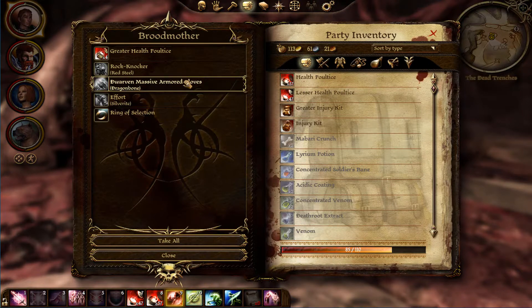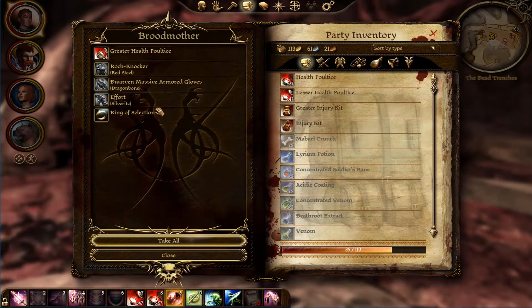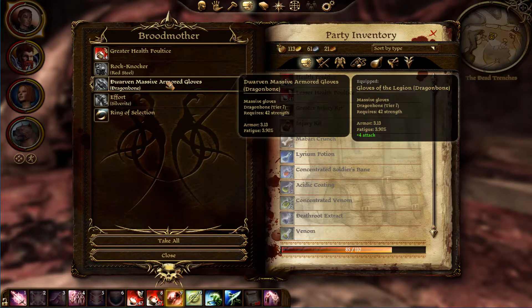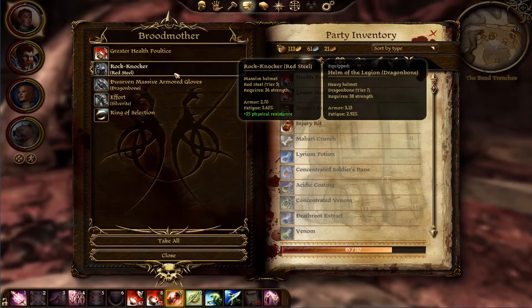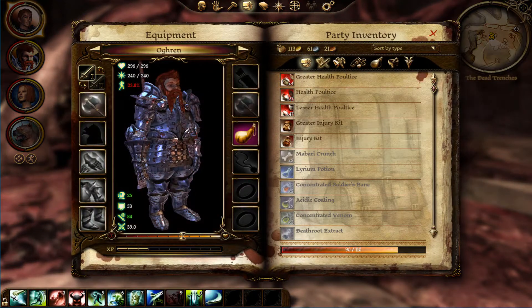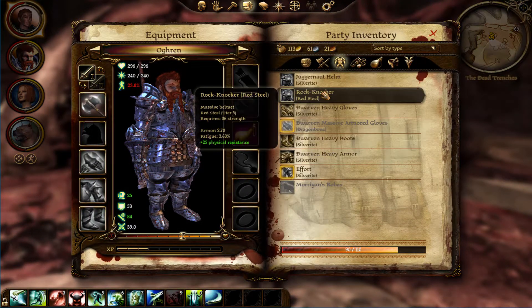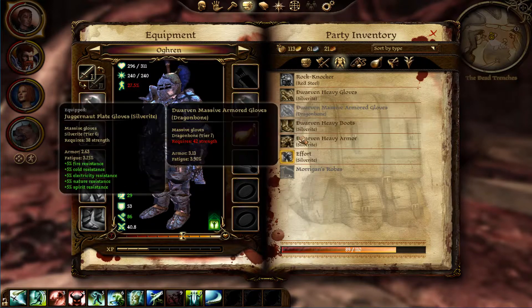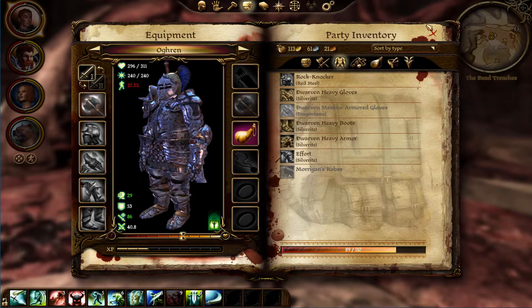A lot of stuff dropped. Massive armor — 15% to healing. A helmet for Orgrim — kind of nice. We're giving him the juggernaut helmet since he now has a full set of armor.